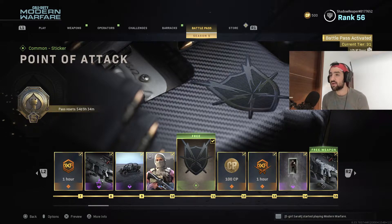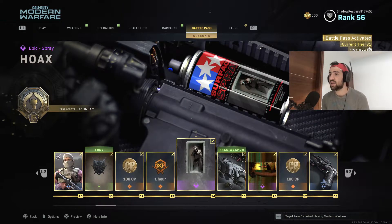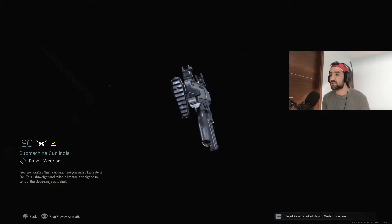We got a sticker over here — the Point of Attack sticker — some car points, a double weapon XP token, and a brand new spray. And this is the ISO — this is the brand new SMG right here.